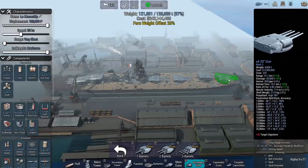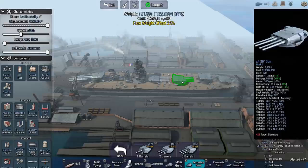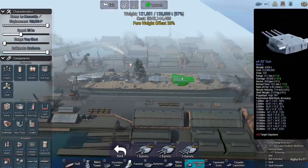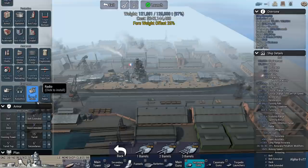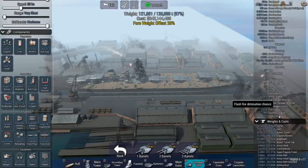In order to get the 24 20-inch guns I want on this ship, we've got to make some sacrifices because each one of these turrets weighs almost 9,000 tons. You can see how quickly that adds up — we're talking about 54,000 tons just for our main guns. Unfortunately, that doesn't leave a lot of room for things like armor, so there's a good chance we might see a quick explosion happen on our side.